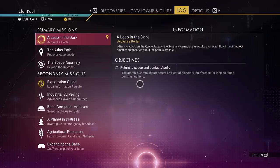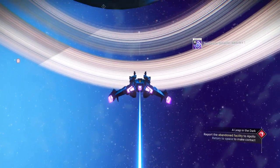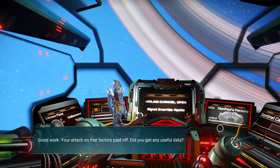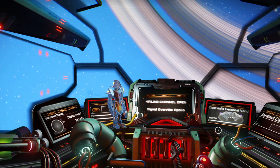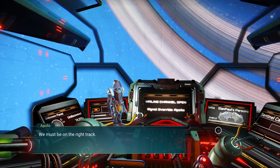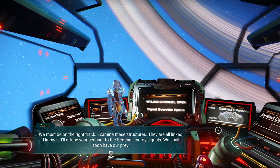Starship communicator must be clear — we've got to talk to Apollo. We're already in space. Hello Apollo, what do you have to say? Good work — your attack on that factory paid off. Did you get any useful data? No, we didn't. No matter — we have what we need. I recorded countless signal flares when the Sentinels started to appear. Energy streams sparked beneath the planet's surface, moving from monolith to monolith. We must be on the right track. Examine these structures — they are all linked. I'll attune your scanner to the sentinel energy signals; we shall soon have our prey.